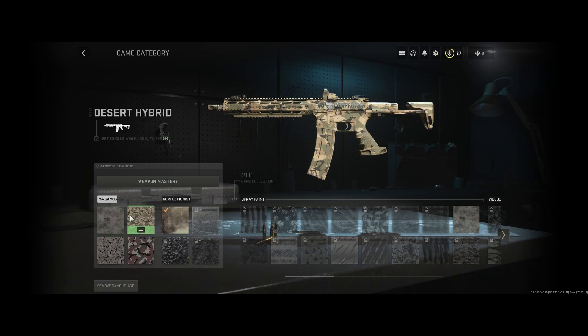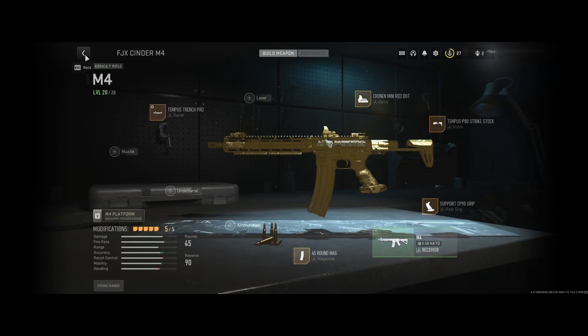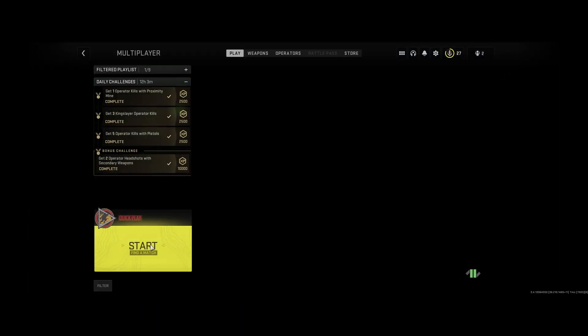If you're on PC, you cannot just select the gold camo. You have to highlight the normal camos and then use your WASD or keyboard to navigate over so that you can see the gold camo in the challenge menu.